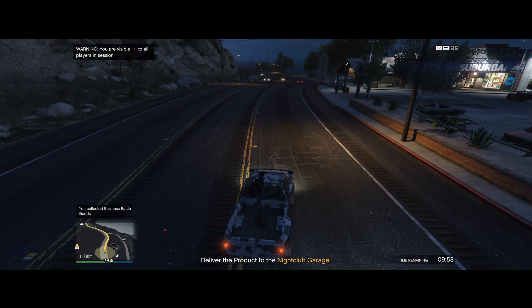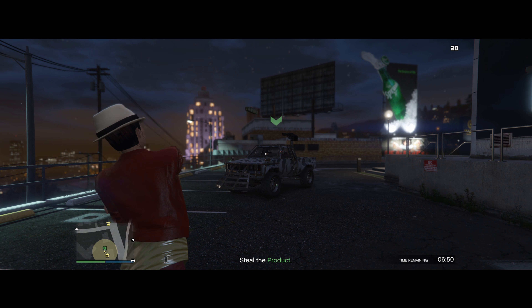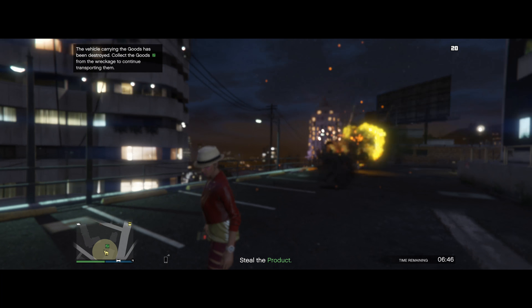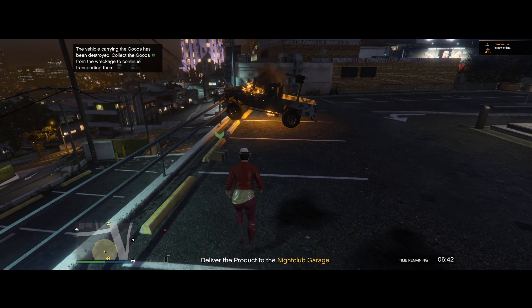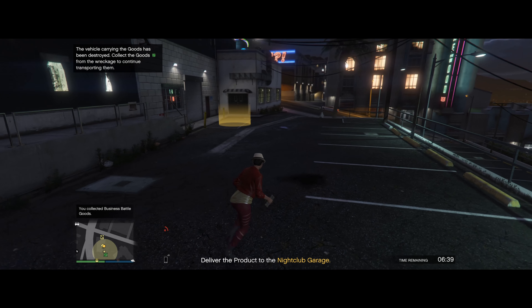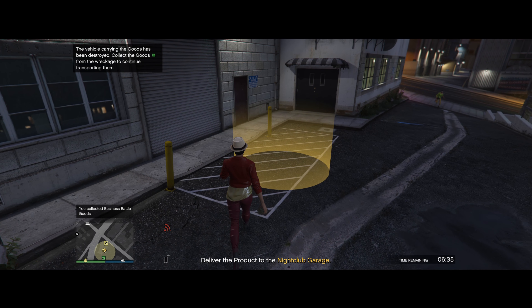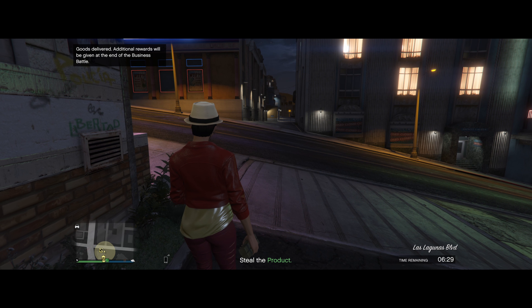I had a slight disagreement with the ground — I lost, by the way. But after the disagreement, we got ourselves a brand new Buzzard and we're heading over to the technical. Here is our prize: the technical pickup with two boxes. All we have to do is get it safely back to the nightclub.